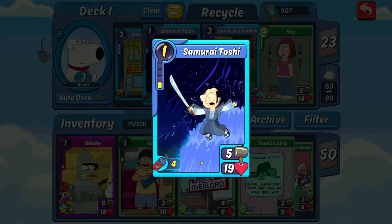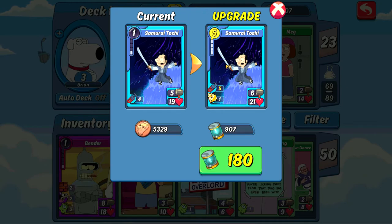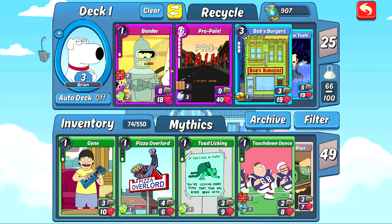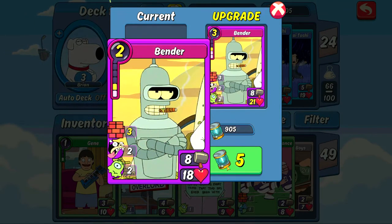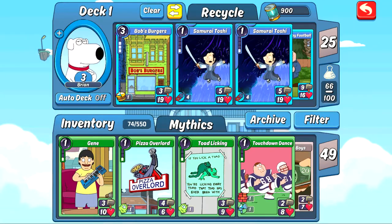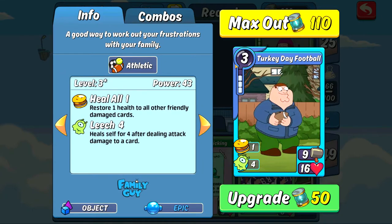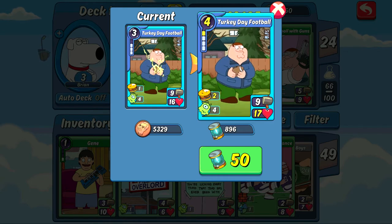I'm adding Bender in just because he's a legendary card — eventually we will put him in a different deck. Bender, you're in. Let's upgrade Bender to level three — not really gonna give him too much of an upgrade, but this one will give him three extra health, which is actually pretty awesome. I also want to focus on turkey day football — 50 watts to upgrade it, but we just got a hundred. That'll give an extra hamburger and extra health, so let's get that done — he's almost maxed out.